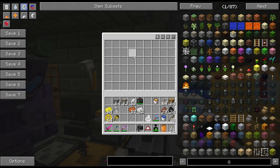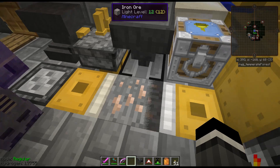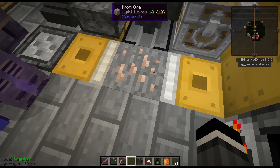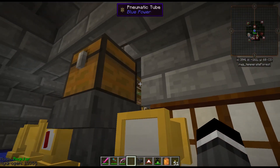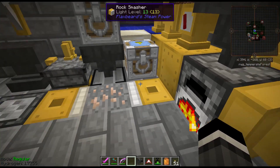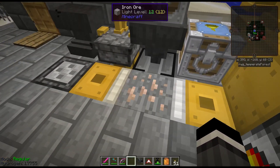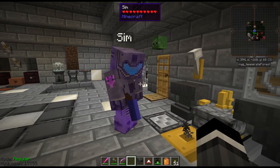Sim loaded up some ore going into a block placer from Open Blocks — that places it, steam-powered rock smashers smash it, then a hopper grabs it and shoves it into pipes. It comes into here and the furnace with no fuel is cooking the smashed iron ore using steam heaters. These rock smashers have a chance at doubling the ore — it's not a guaranteed 2x, but you can get a little extra ore out of it.